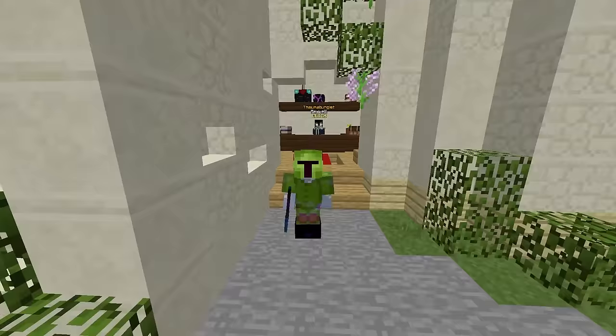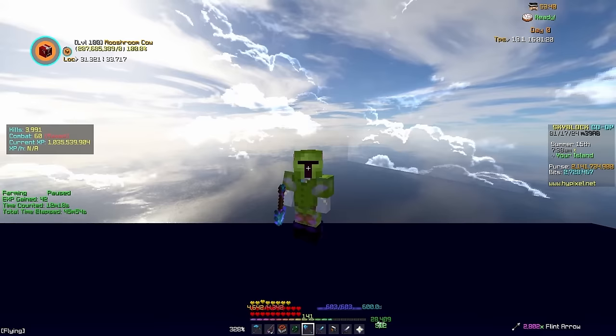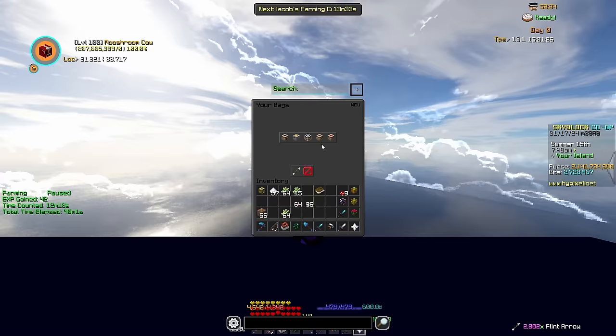Now let's first talk about the bag itself and how you can upgrade it. The accessory bag is pretty much given to you at the start of your profile, being unlocked at Redstone Collection Level 2. That'll start you off with 3 accessory bag slots, which can slowly be upgraded over time until Redstone Collection 16, which will leave you with 57 accessory bag slots. It sounds like a lot, but that's not even close to having a full bag.